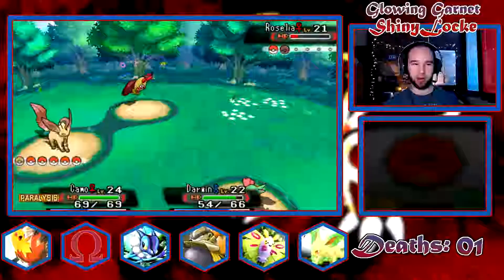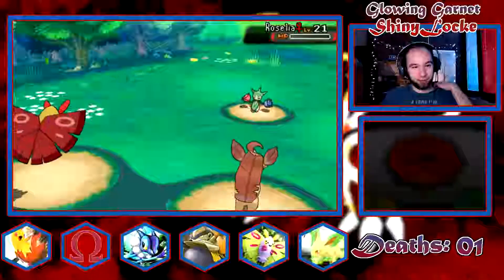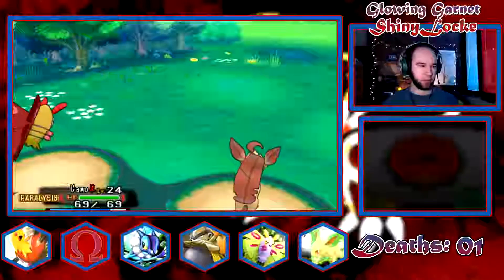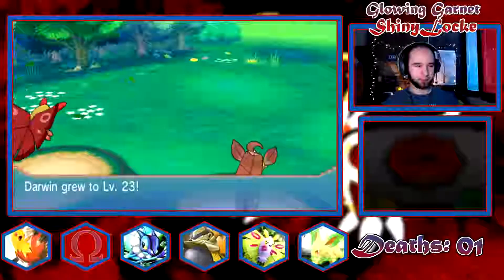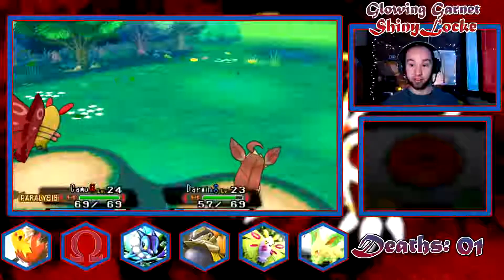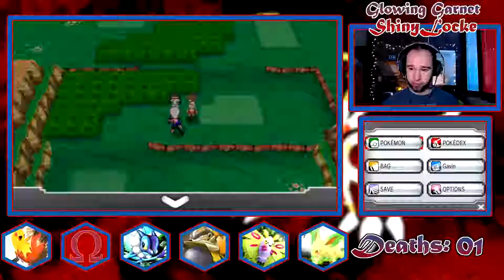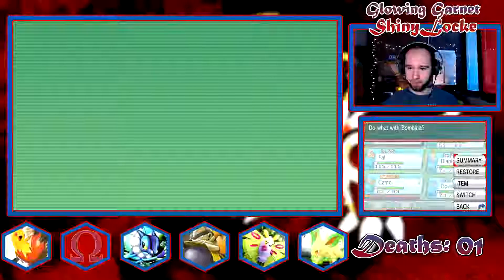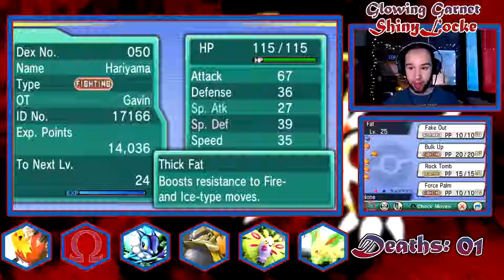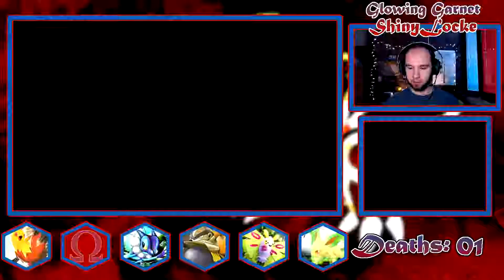I'll just go for a Quick Attack even though I really don't want to get poisoned. If Darwin ends up getting poisoned from Poison Point I'll probably run back to the Pokemon Center. If it's just Camo with a status, that's fine. When do you get Leaf Blade? That's what I want to know. Dang Bombina, you are killing the game — that was a lot of levels. Is your OT still me? Sometimes PK Hex will change that too.